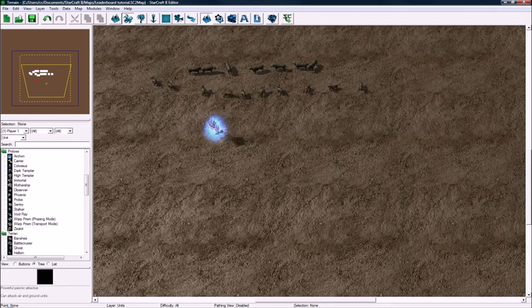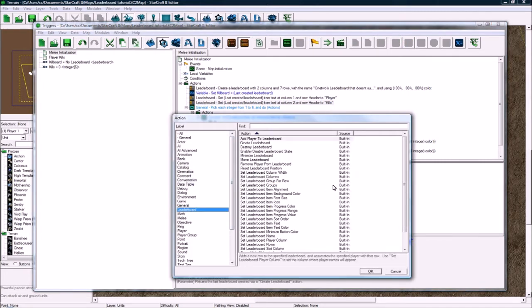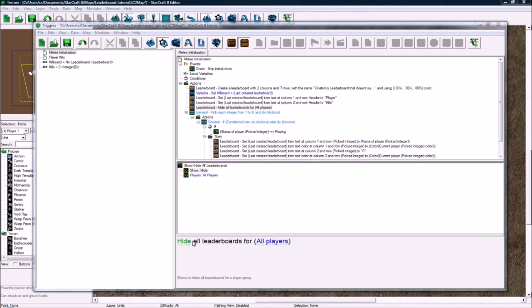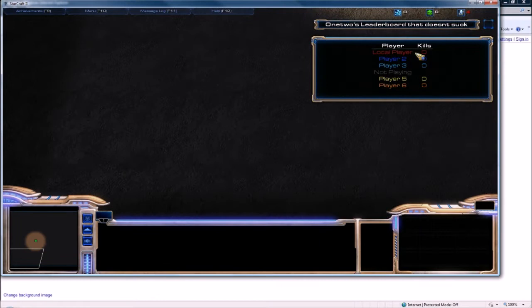Actually, I forgot one crucial step — leaderboard show/hide: show all leaderboards for all players. Let's put that right at the bottom, drag it in there so it's down here, not inside here. Now let's save and go test.